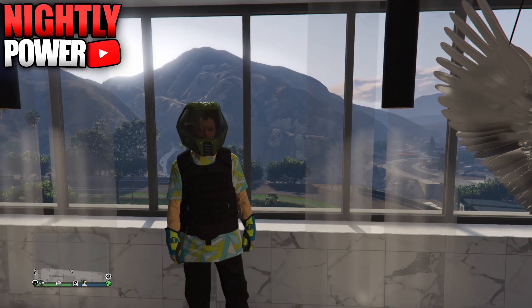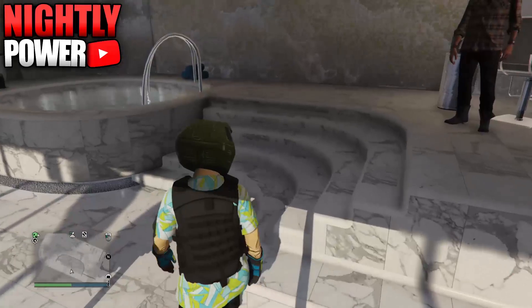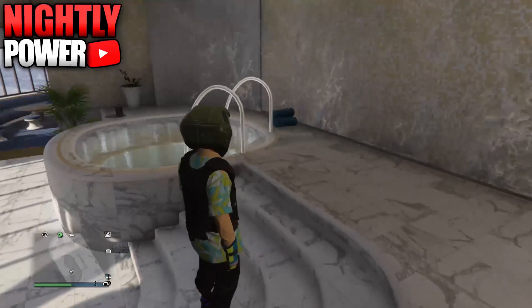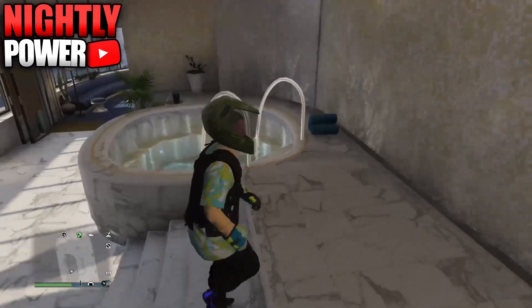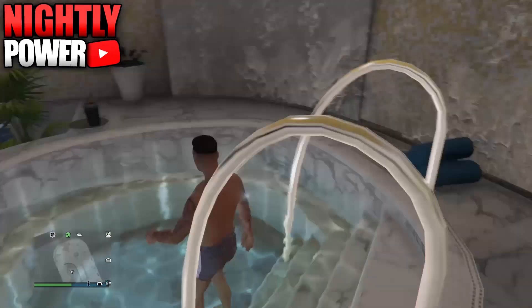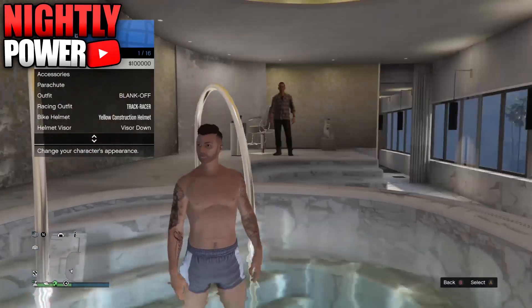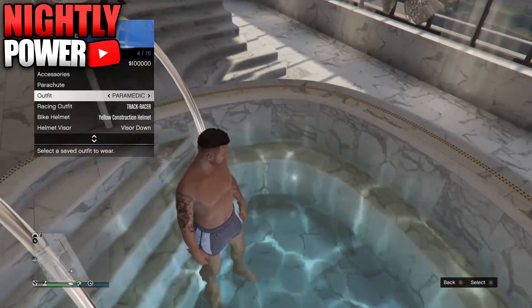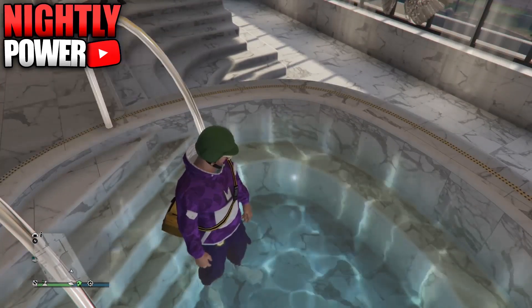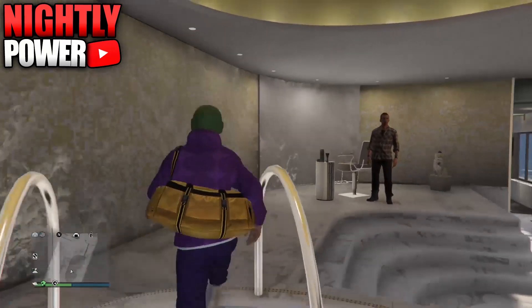To begin with this glitch, you're going to need to make your way over to your casino penthouse. From your casino penthouse, you're going to make your way over to the hot tub. Next, you're going to put on the outfit you want the duffel bag to be transferred onto, and then walk into the hot tub. When you get inside the hot tub, you're going to change your outfit to the outfit with the duffel bag. Once you have the outfit equipped, you're going to walk out of the hot tub. Now if everything was done correctly, the duffel bag should transfer onto the outfit.